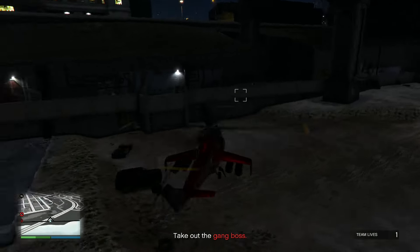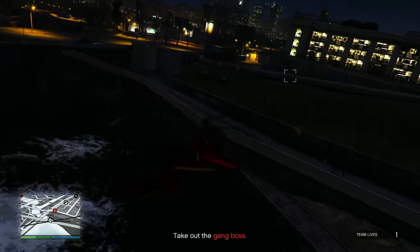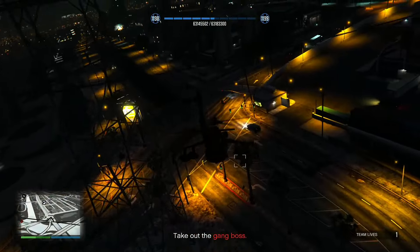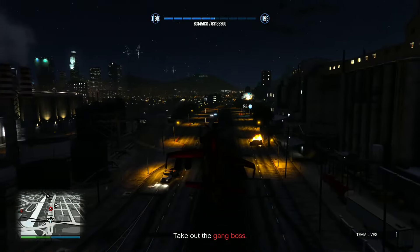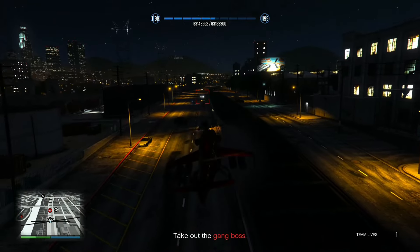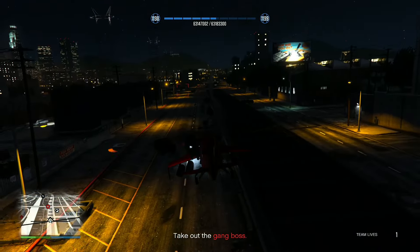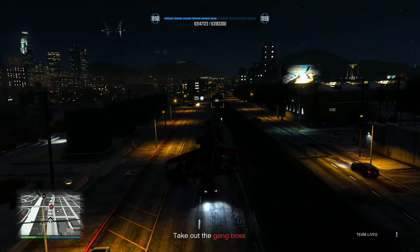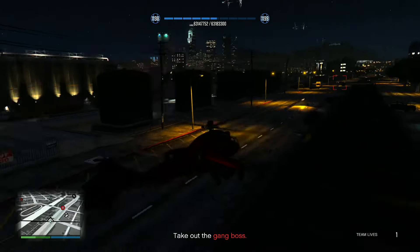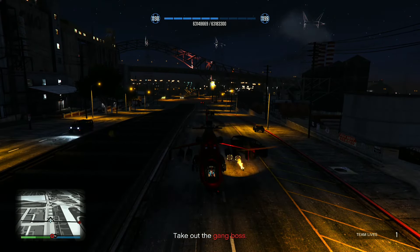Once you're in your aircraft, you're going to start seeing a bunch of red circles on the map — these are enemy vehicles you have to destroy. Every time you destroy one, you get 100 RP per vehicle. Hover right where I am and the enemy vehicles will just keep spawning in front of you. Spam your rockets and keep killing enemies for about 5-10 minutes, which is how long it takes before Rockstar stops rewarding RP for destroying enemy vehicles.